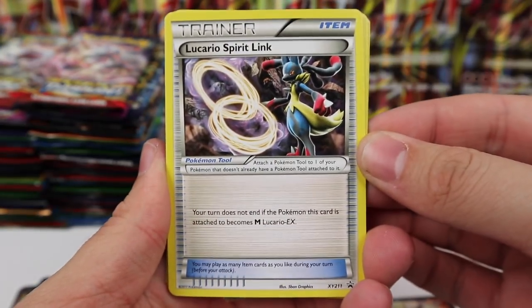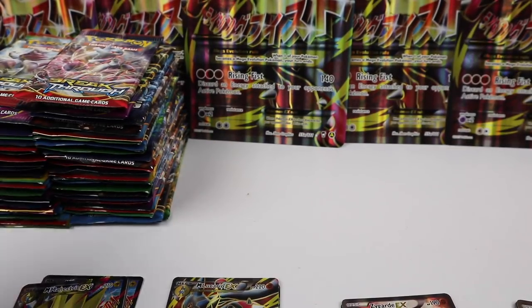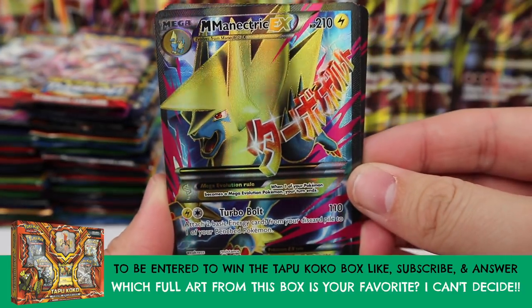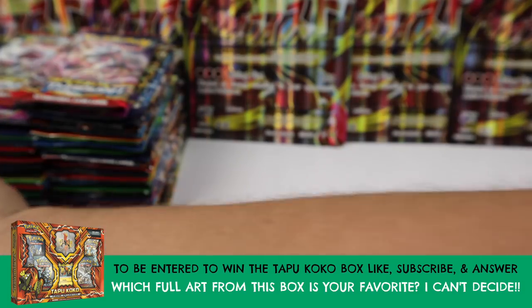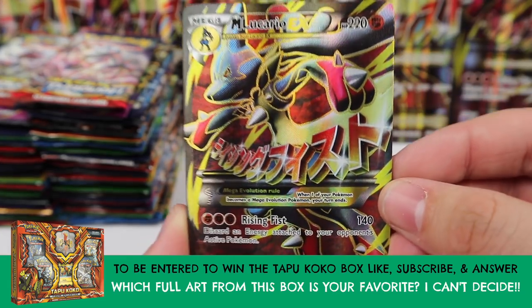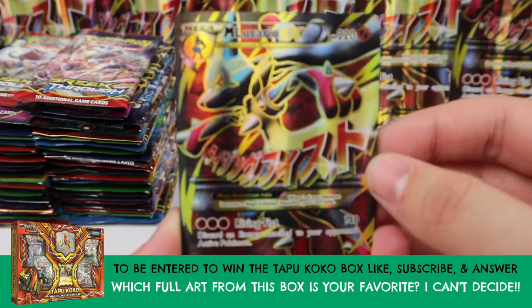Setting those aside for a second — we have cool stuff. We have the Lucario Spirit Link; finally Lucario gets that Spirit Link everyone's been wanting. We also have the Mega Manectric full art alternate print from Phantom Forces, and the Mega Lucario full art alternate print from Furious Fists.